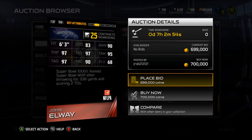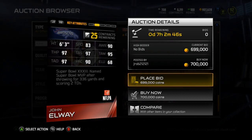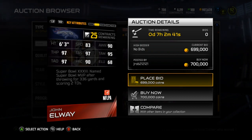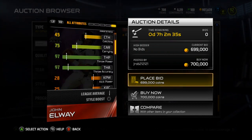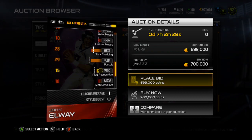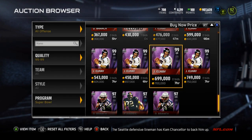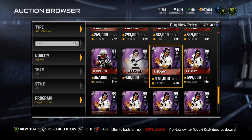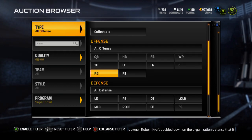Next is John Elway, 99 overall. He's got 83 speed, 90 awareness, 97 throw power, 97 throw accuracy short, 95 throw accuracy mid, 97 throw accuracy deep, and 90 play action — this card's pretty beast. He's got 75 carrying, and a 94 throw on the run. You can scramble with him, but this John Elway is definitely a solid card, definitely the quarterback you want to pick up if you've got a bunch of coins.